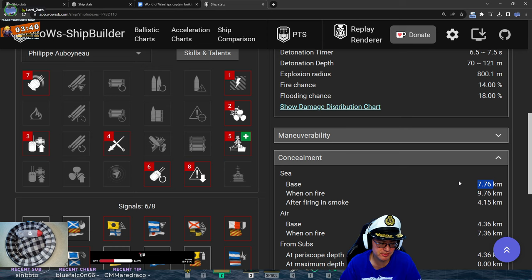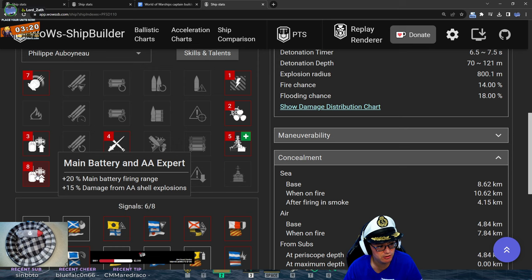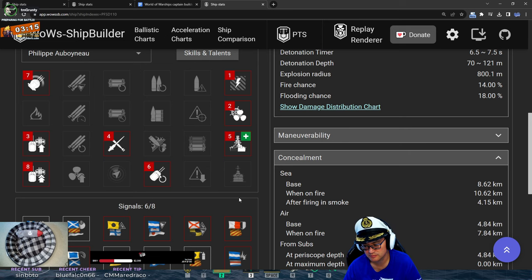You run into a situation where you could get too deep into the enemy before you get spotted, and then you're screwed. Some people actually don't like to use concealment because they get detected earlier, they know if they're in trouble earlier, and they can try to get out. So for a true farm build, I would play my Marceau for concealment and Kleber for range.